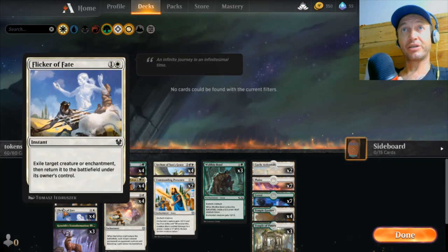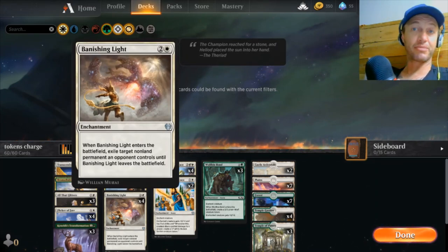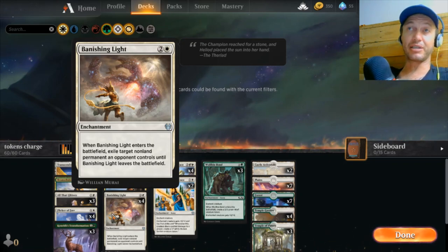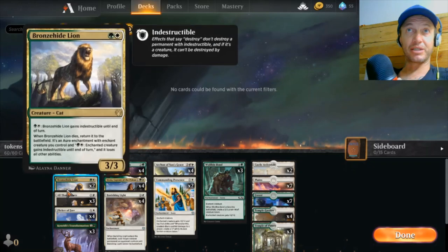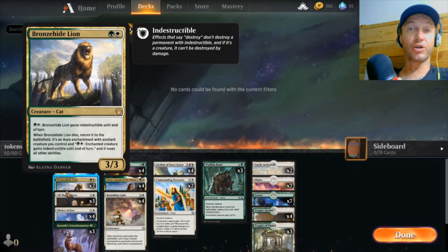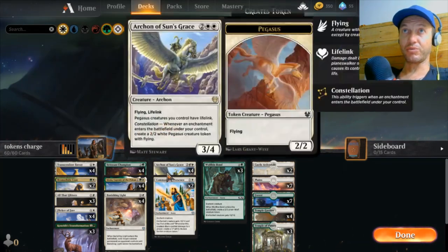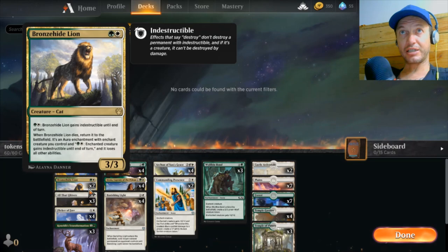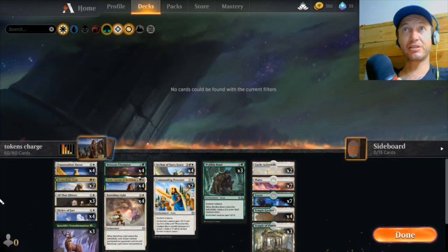Another nice thing: if the Bronze-Hide Lion is attached to a creature as an enchantment and we flicker it, it comes back as the Lion creature — so we can actually get a blocker at instant speed. Flicker of Fate is overlooked a lot.